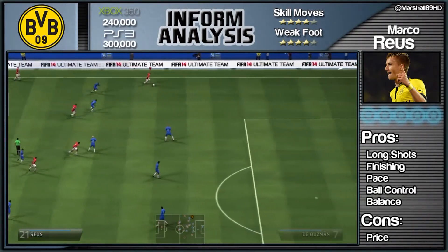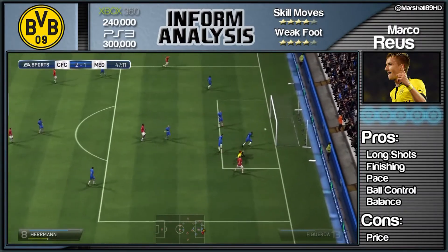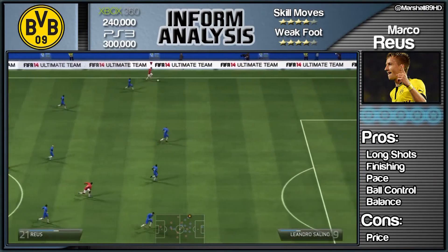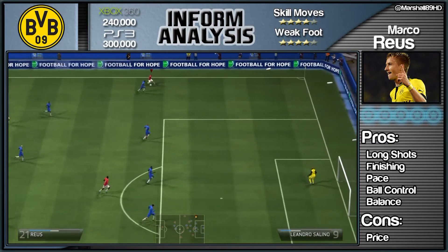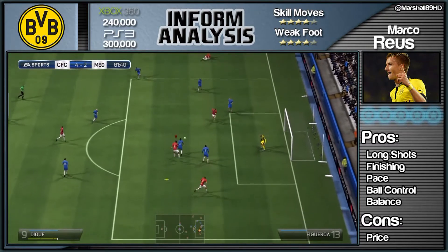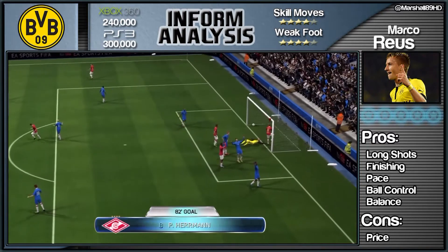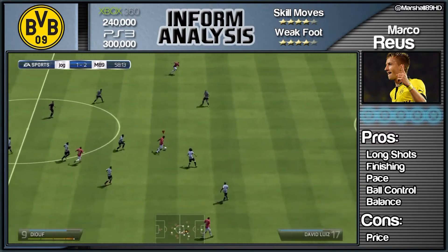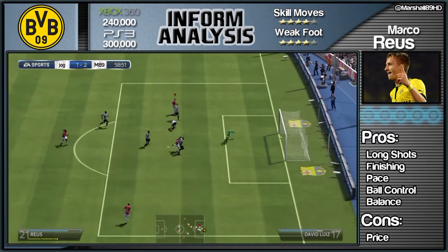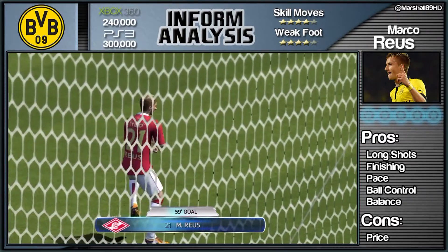Reus is an out-and-out winger. Just look how close that finesse goes — if they don't patch these finesse shots, everyone's going to be doing them. He can turn full backs inside out, tie them in knots before delivering the cross. He can go down the wing on his left foot, cut inside on his right foot. He's really limitless, and when he runs in behind and gets the ball, he doesn't miss — he's great at finishing.